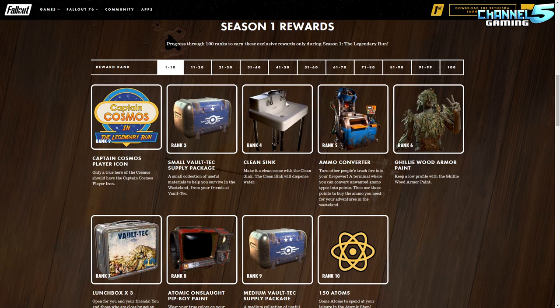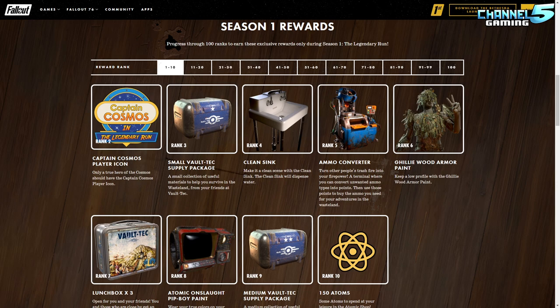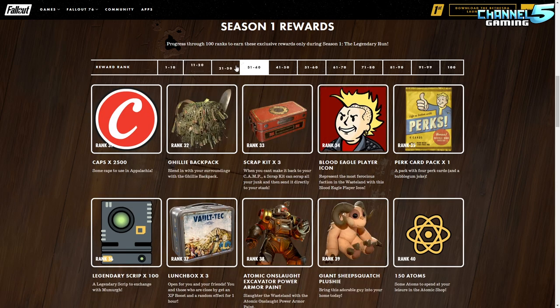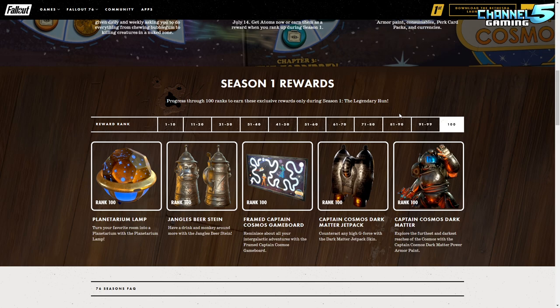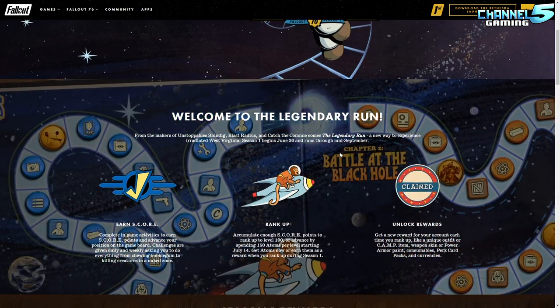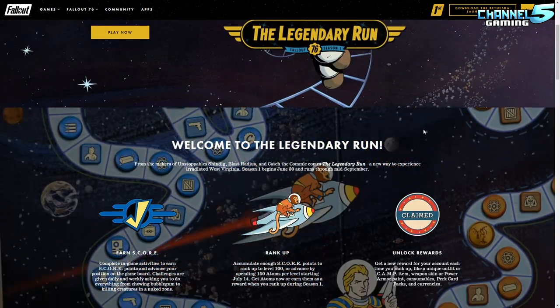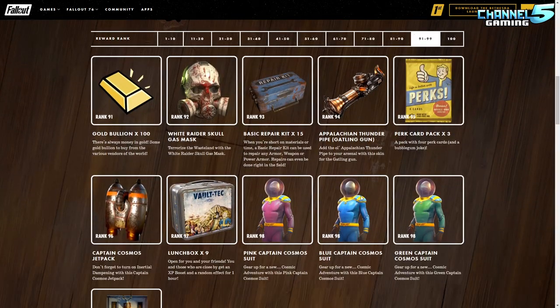So how much space-themed stuff did we get? About 14 items out of 100 rewards — with the two wallpapers and flying saucer included. That's literally 14% of the rewards for an event that's supposed to be space themed. I'd have liked more camp items like the clean sink throughout — instead they tease you with it at the start and there's nothing else like it. I'd like to see a lot more content oriented around the space theme itself.